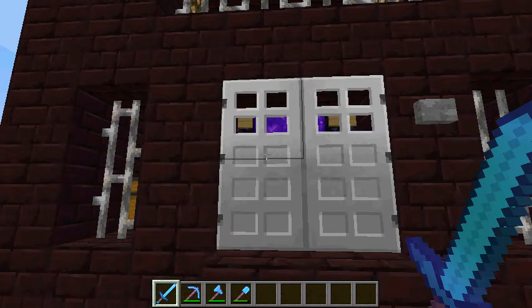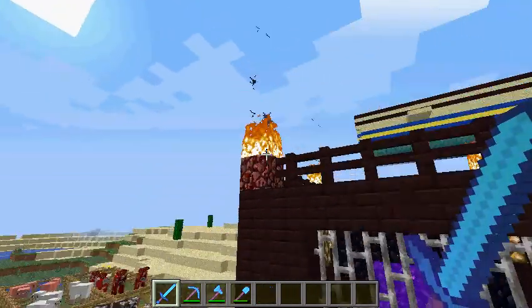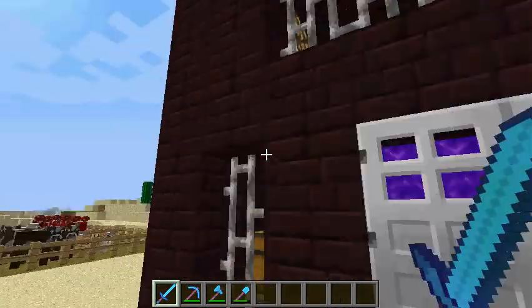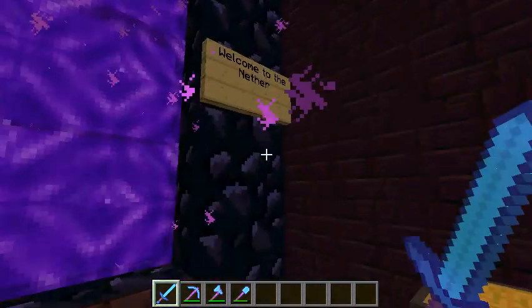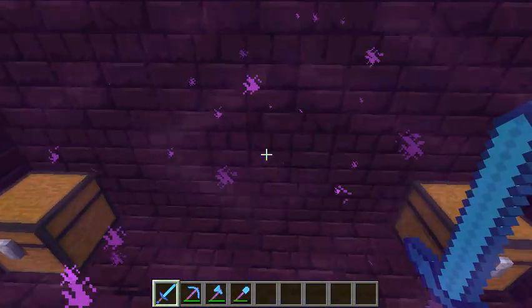Now we got your iron doors right here — really nice and chic. Iron bars. Nether rack burning up here with your nether brick fence, and this whole building's nether brick. Now if we push this button right here, you can walk in. We got your chest, glowstone in the corners with your obsidian frame and nether portal right here.